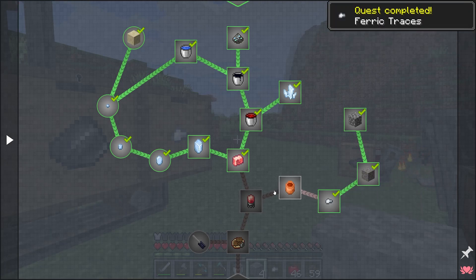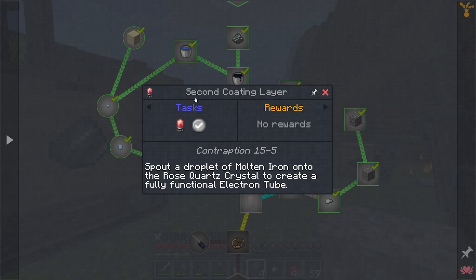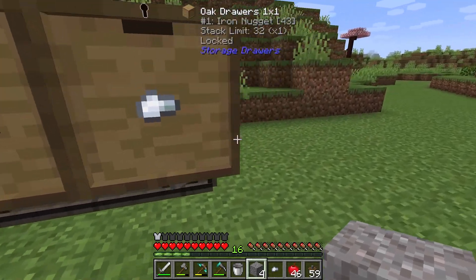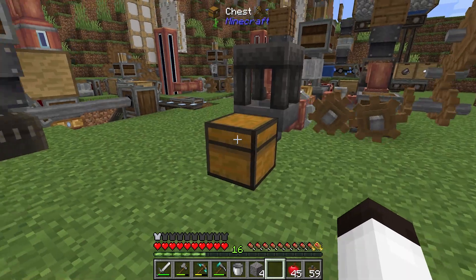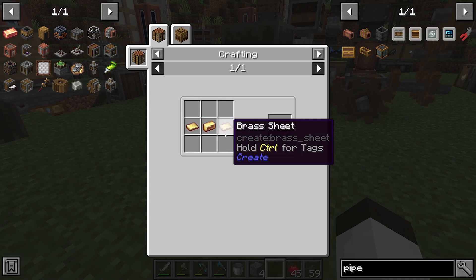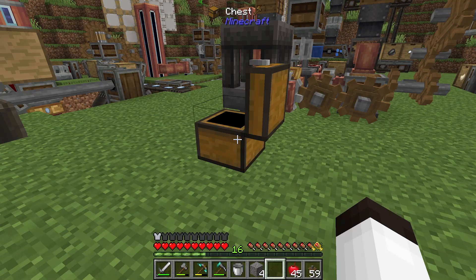Now we need to melt the iron and pour it over the quartz to make the electron tube. Looking at the electron tube recipe, it's just taking molten iron through a spout over a depot to make the electron tubes. We need to pipe the iron nuggets into some sort of melter. Since we now have brass, we can make brass pipes — you get eight for two brass sheets and a piece of brass.